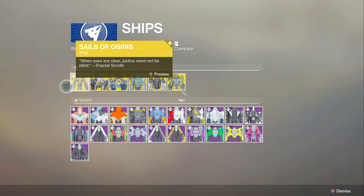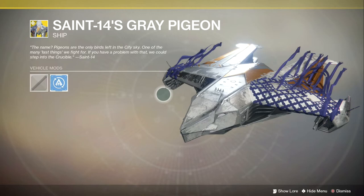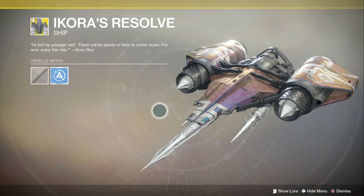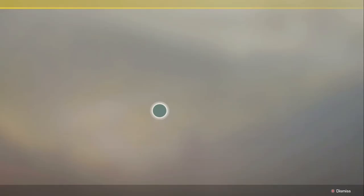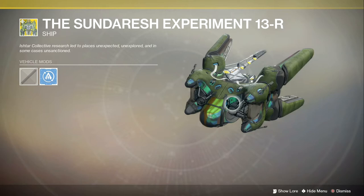The ships — oh my god. Sails of Osiris — beautiful ship, I would not mind getting it at all. Then Saint-14's Gray Pigeon — that one's dope. Ikoro's Resolve is so nice — it looks like a knight ship, like if you were a knight this would be your vessel. Really love that one. The last one is called the Sundarish Experiment 13R — I don't really like this one. It looks like a beacon on the moon with weird little landing parts.